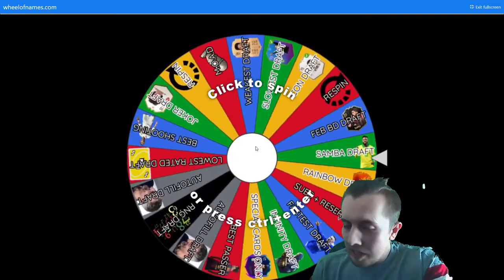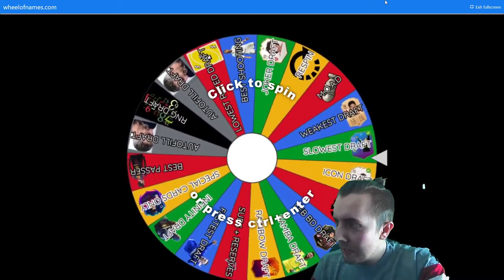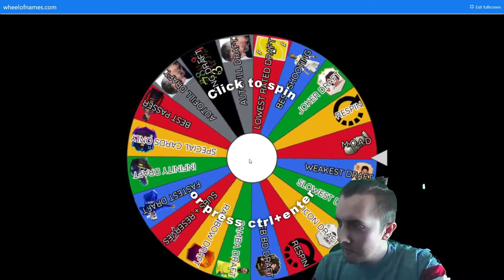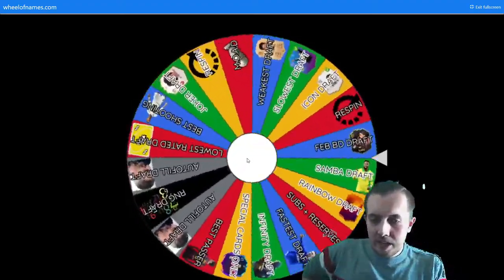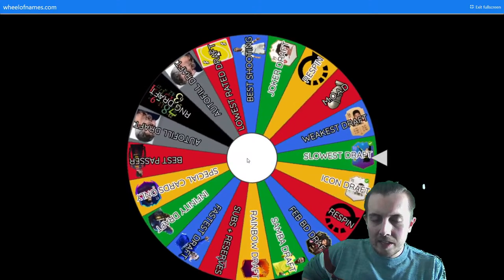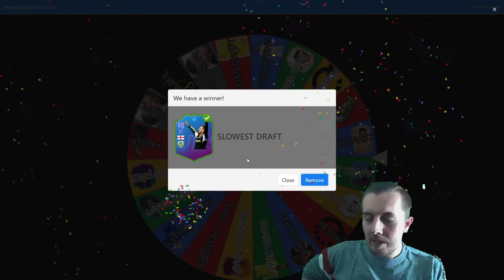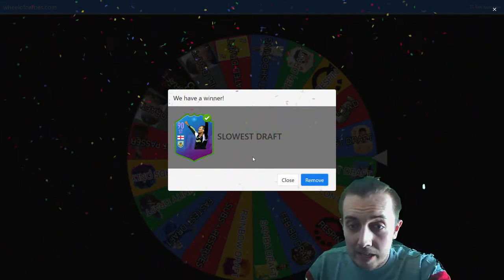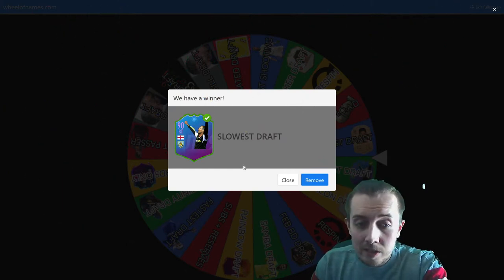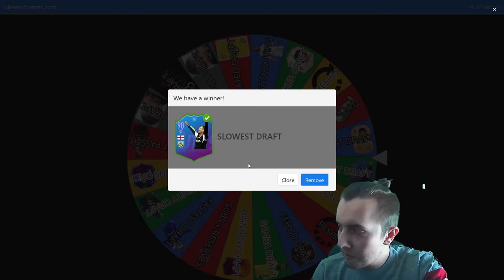With all that said, let's give it a spin. What are we going to get? Is it actually going to spin for me? There we go. RNG, luck — what are we getting? This wheel actually hates me. We've had nothing good. The first episode where we got a League Draft was kind of good, but everything else has been really really crap.